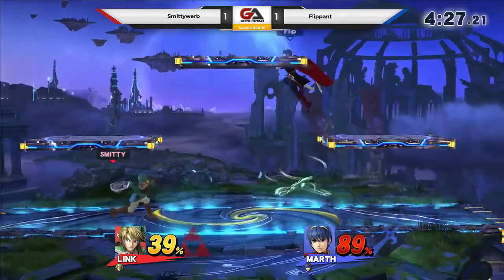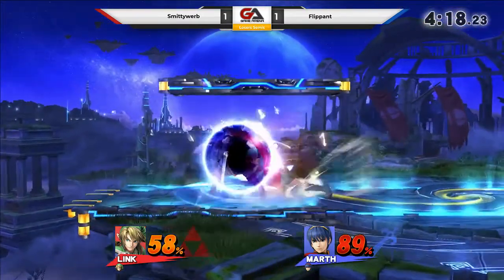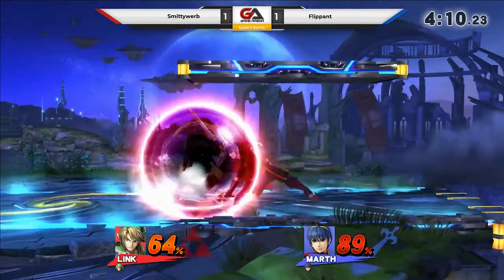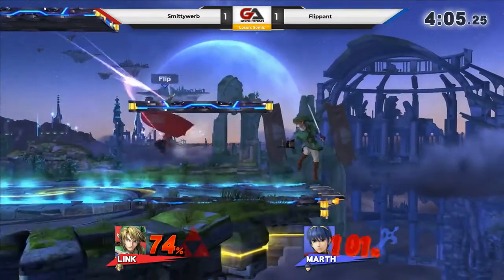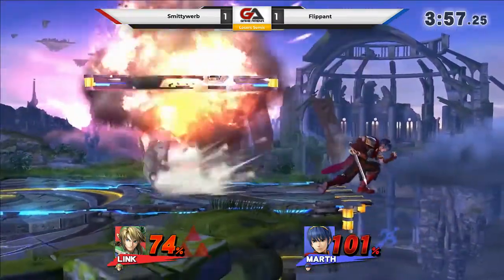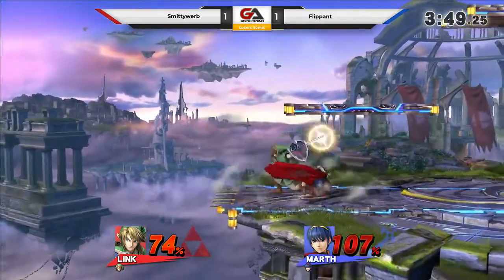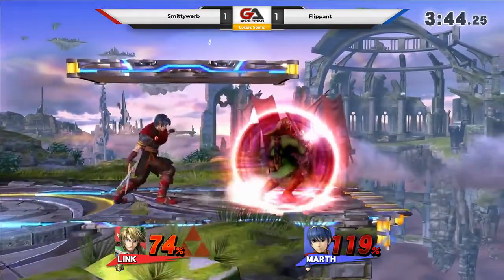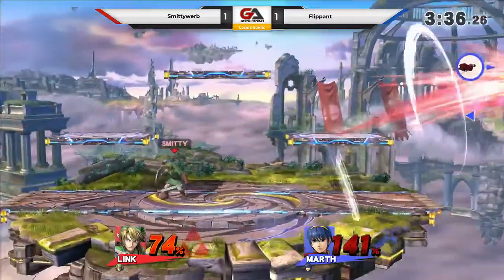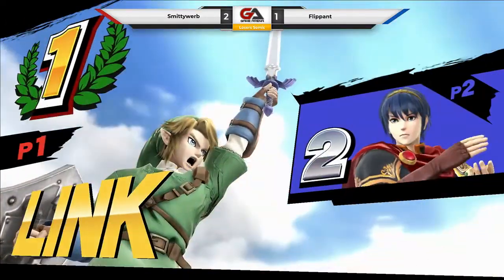Just out of range. Called it out - gonna bring him forward with a down throw, gonna try some edgeguarding. He calls out the smash attack once again. I think Smitty might be getting carried away - he's starting to get punished for that and he has to be careful. Smitty does the down throw and just waits for his opponent. Flippin's gonna start catching onto that and he's gonna get a shark underneath him. That'll send Marth flying into a disadvantageous position. Forward tilt's not gonna connect. He called out the roll - split control behind him. I think that's the set. Smitty won. Not yet. Not yet. Wait.